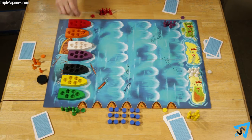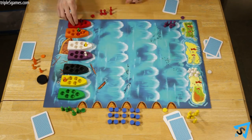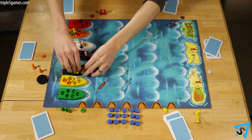Next, beginning with the start player, each player takes turns placing one of their officers or sailors into any lifeboat of their choice, one at a time, until all pawns are placed. The game now begins.